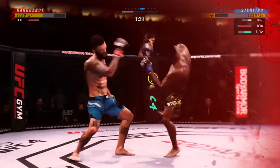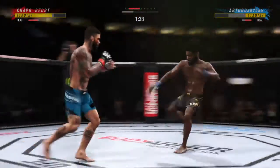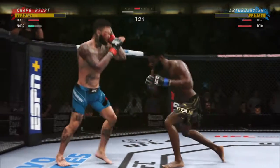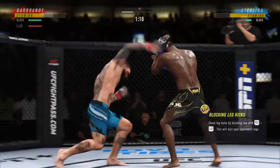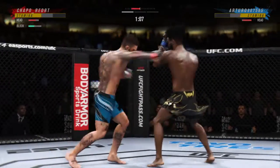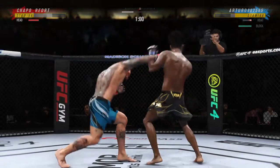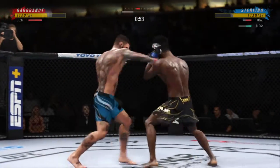A good shot there, DC. He is officially rocked — a big, massive hook that has really put his opponent on skates. Misses again with a right punch. Look at him lift his hip into that kick. There's the jab, there's another one. The double jab is there by Cody Garbrandt.